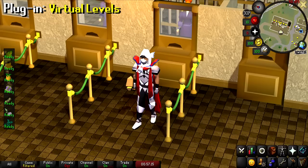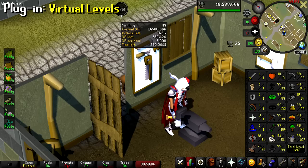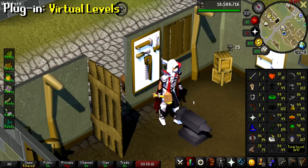Another one of my favorite plugins is the Virtual Levels plugin. What this allows the game to do is show you what your level would be post-99. For example, I have 18.5 million smithing XP, which is equivalent to level 102. These levels are virtual, meaning they're not real, but as you can see it shows exactly how much XP you need to get to the next virtual level. These don't mean anything in the real game — it is just a cosmetic plugin — but it makes grinding post level 99 way more enjoyable.